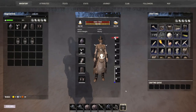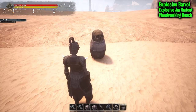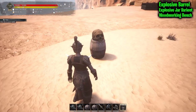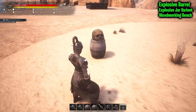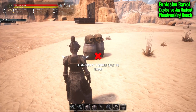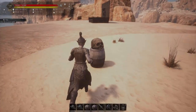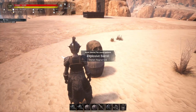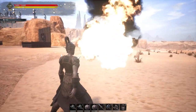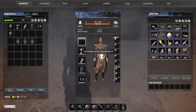Last but not least we have the Explosive Barrel — this is the Age of Conan version of the explosive jar. The Bloodhawks got the version of the explosive trap, and now we have the jar. It does about one and a half times, maybe a little more damage. It does give a burning effect, same as the explosive jar, which causes more damage after impact.